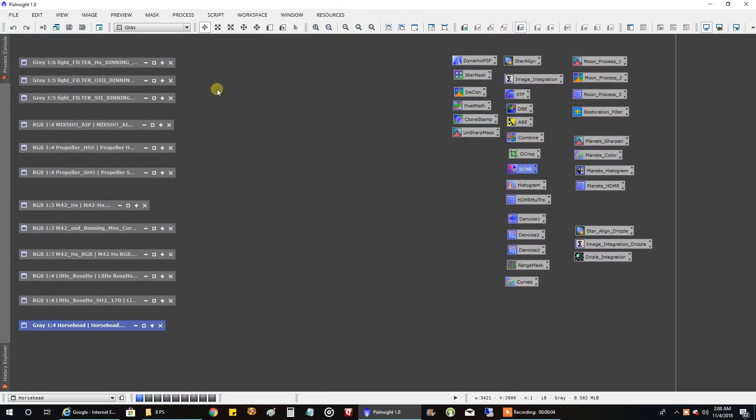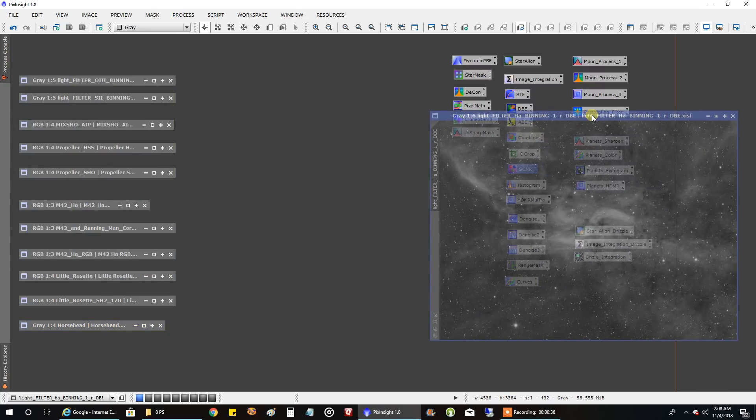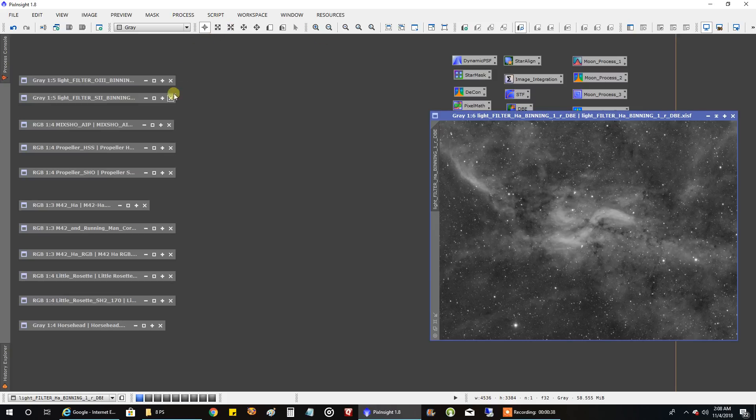We have had a lot of rain. We've had at least two weeks of rain, and I think we're in store for another week. I finally was able to capture a couple more hours of oxygen for the Propeller Nebula, so I finally processed it in the Hubble palette. And let me show you what I've got. I've got a lot of stuff to show you guys, so bear with me — there's a lot to get through.